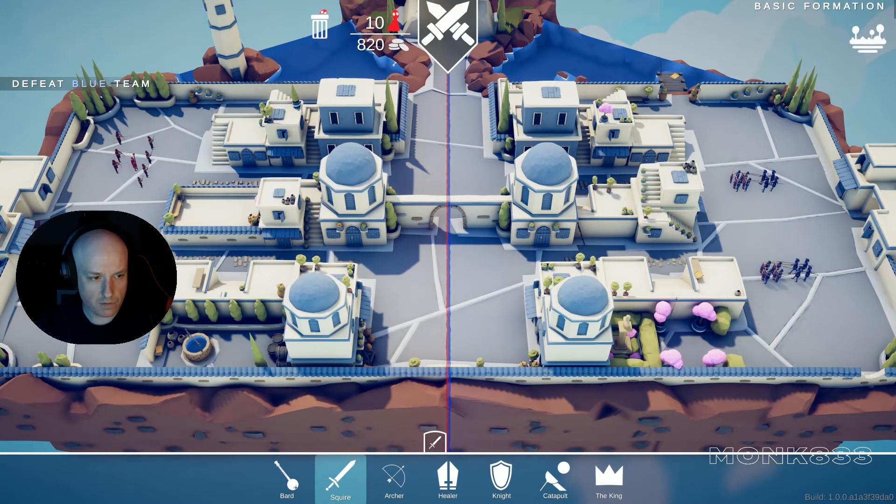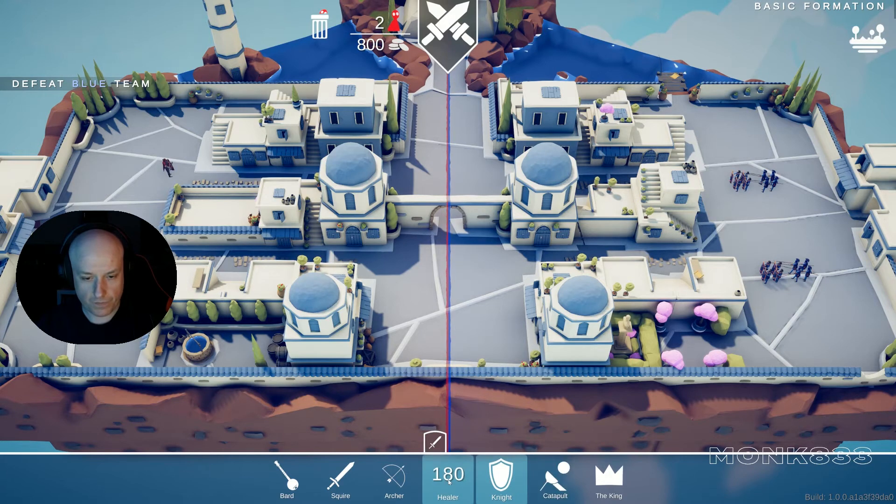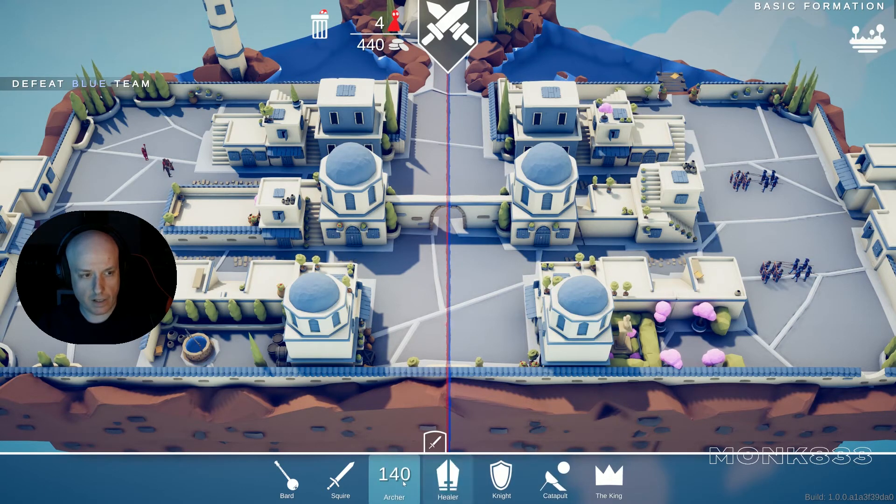Yeah, we lost there. Okay, we need something more. Let's start from scratch — two knights, two knights, two healers. We have 400 more. The archers don't really work. What about the bards? I don't know what they do. Let's go with the archers.